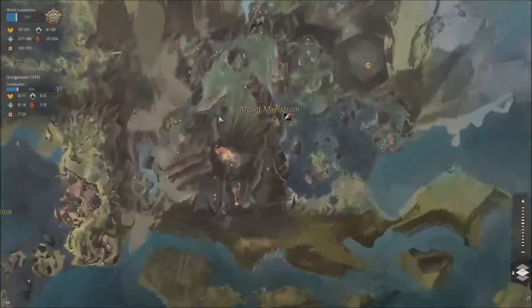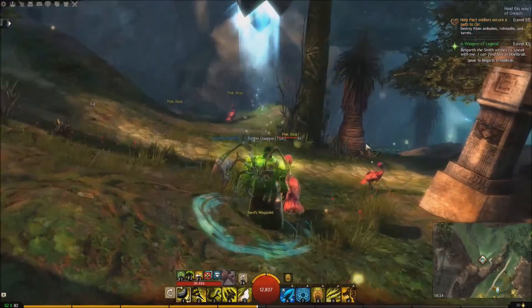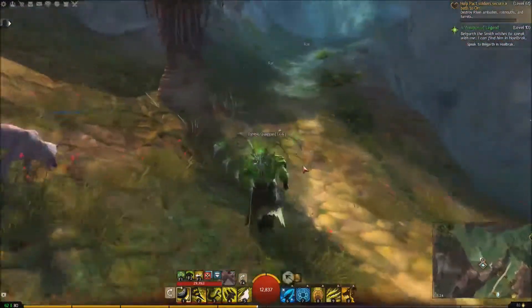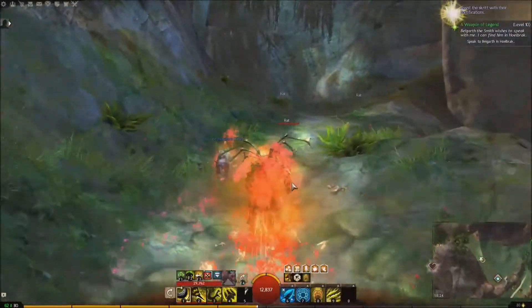So let's go over to Mount Maelstrom. We're going to go over to Bard's Valley and the Bard's Waypoint. We're going to ignore the juvenile pink moas, which you can also tame — that's for another video. We're going to run to the northwest and enter this cave system.